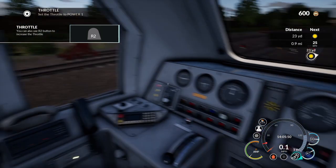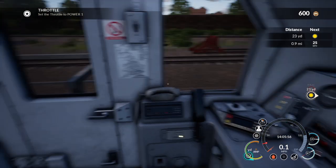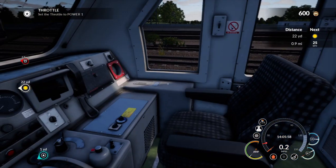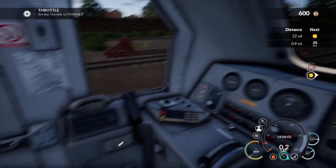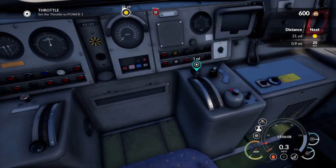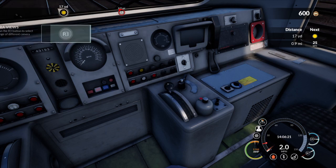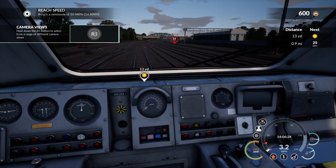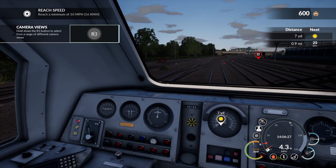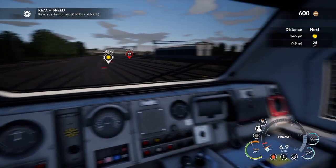Dovetail Games, you've made this too realistic - this is awesome. Set the throttle to power one. Reach a minimum of ten miles per hour. Hey, look at this, we're motoring! Maybe not quite high speed yet - just finite speed. We're moving! This is fast enough for now. To maintain our current speed, set the throttle handle back to idle. Set to idle - that's great.